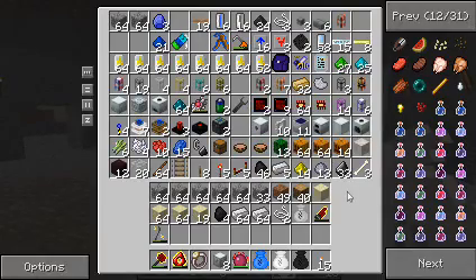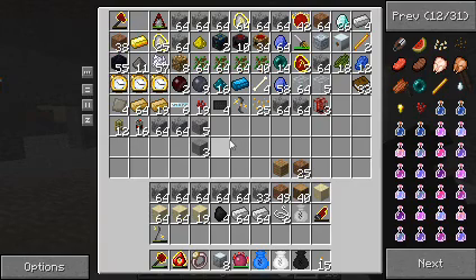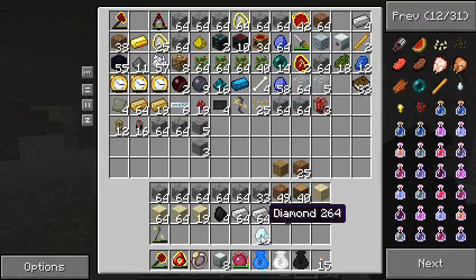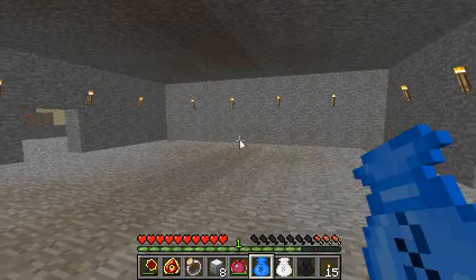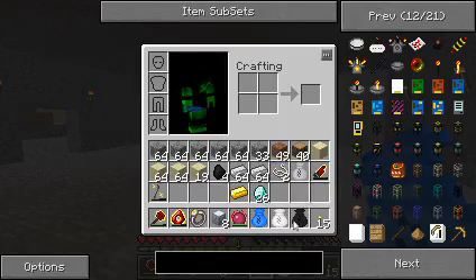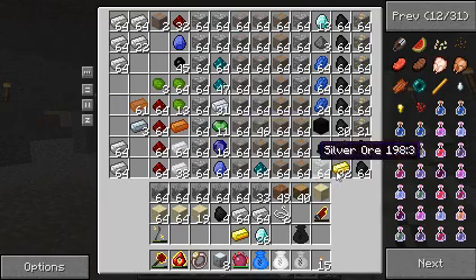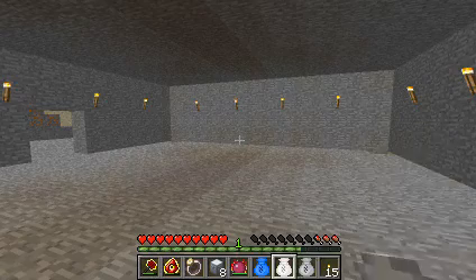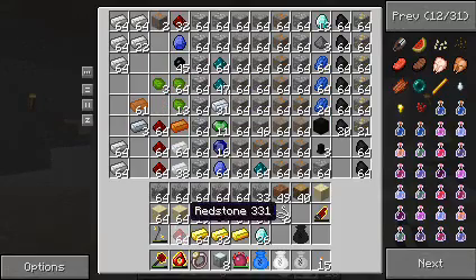We'll be sure to use some diamond around here. I've seen one piece of diamond, one piece of gold. Any more gold? We have gold. Okay, so we have basically everything we need. Oh, we didn't get redstone — that should work.